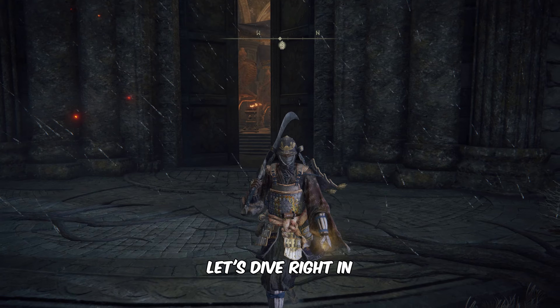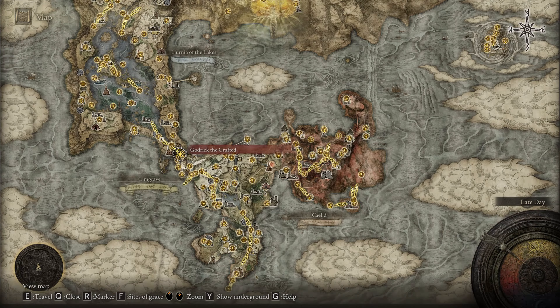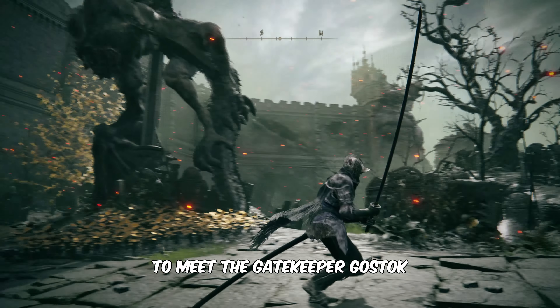Alright, let's dive right in. To obtain Buckler, head towards the marked point on the map. Upon arrival, follow my lead closely to meet the gatekeeper, Gostok.